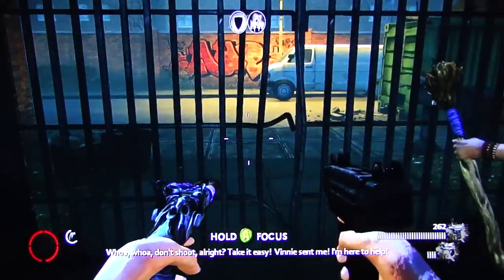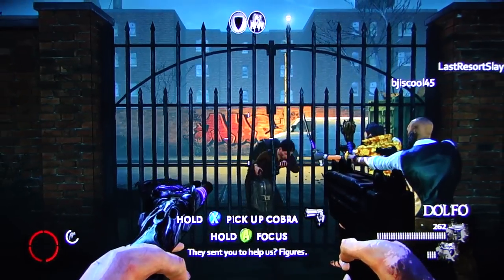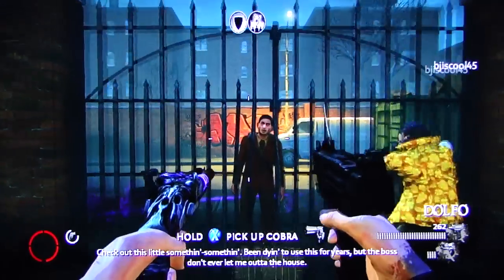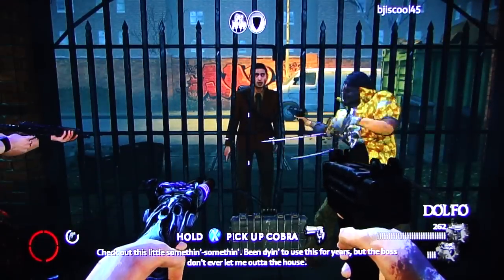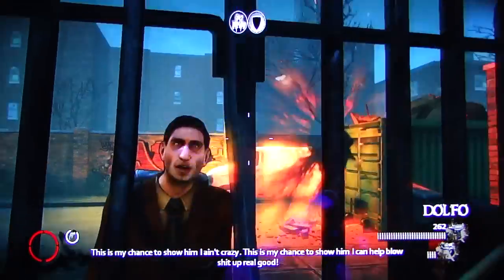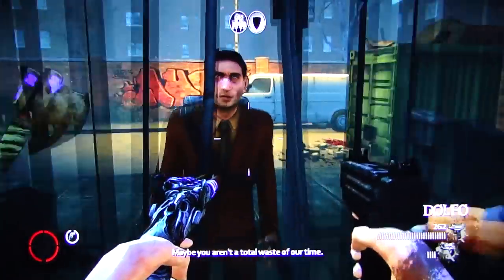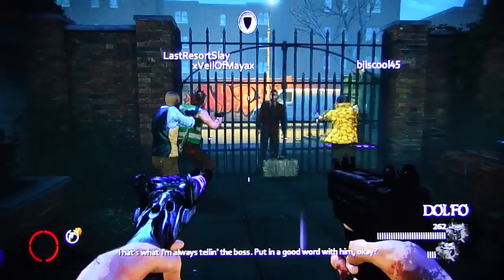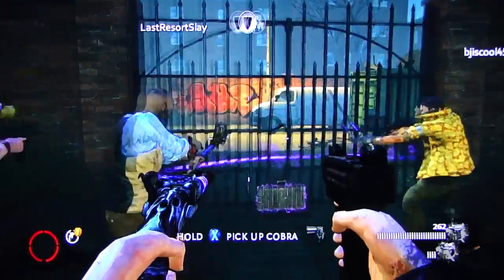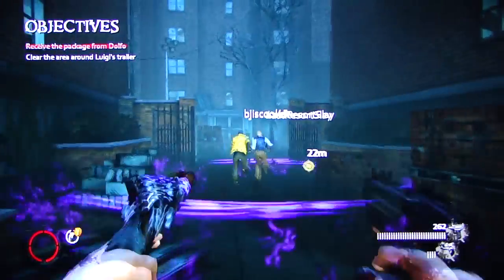Whoa! Don't shoot, alright? Look who it is! They sent you to the office — it's thoughtful. Figures. I can help. Check out this little something. I've been dying to use this for years, but the boss don't ever let me out of the house. This is my chance to show all my enemies. See that black hole behind you, buddy? Turn around. Real good. Maybe you aren't a total waste of our time. That's what I'm always telling the boss. Put in a good word with him, okay? No. So what is this? Got the case. Cleared the area. Luigi's trailer this way.